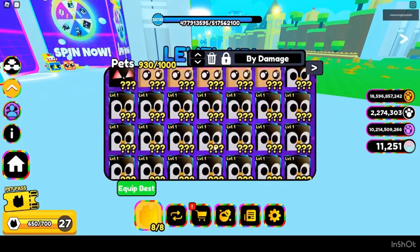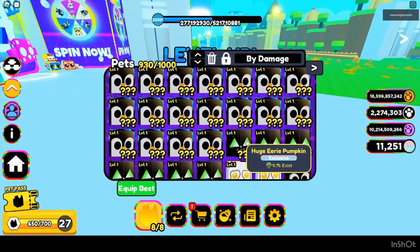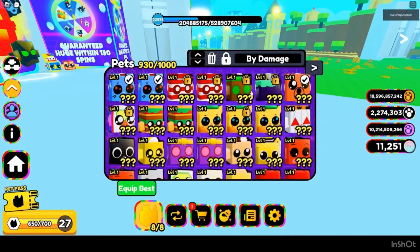Anything above like 1000 to 2000 exist is automatically 100, unless it's limited — then you can make it like 250. But exist matters a lot. Even if it's limited, I'm not putting a 3000-exist huge at 250 — this thing isn't selling for 250.